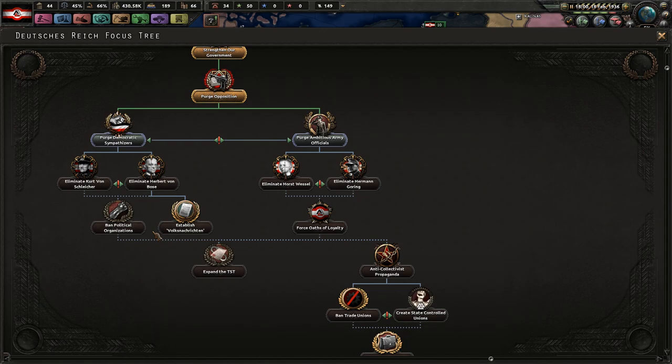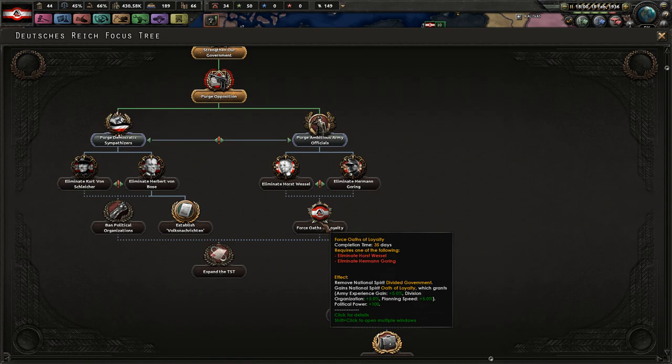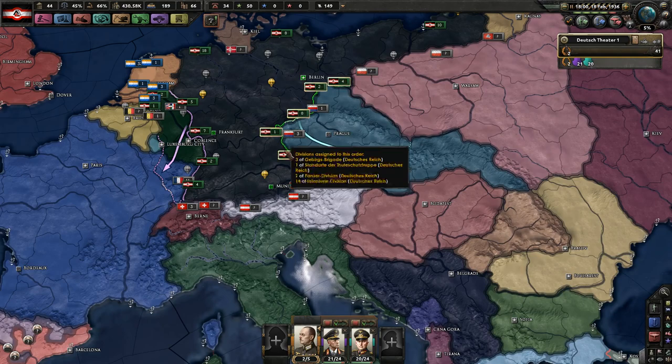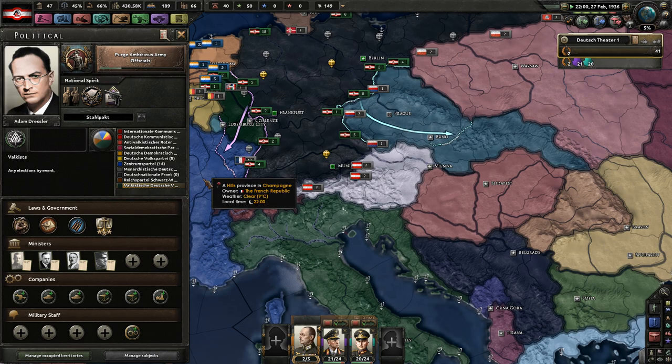One option gives Justify War Goal Time minus 25%. Another is Force Oaths of Loyalty with Organization Planning Speed and Political Power plus 100%. Organization Planning Speed sounds pretty good — probably better than Political Power Gain. Justify War Goal Time doesn't really matter. We're just going to purge the army officials and then purge Göring, because I don't really care about the air doctrine — we're not really researching land doctrine either, so it doesn't matter which of the two we choose.